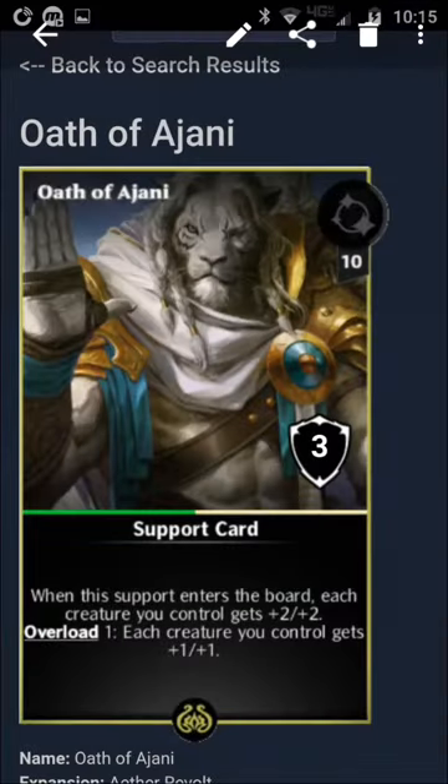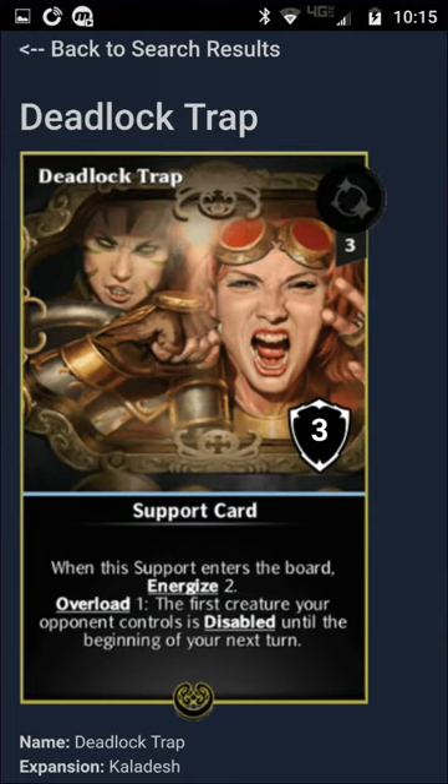They have 2 supports. The first one is: when the support enters the board, each creature you control gains +2/+2; overload 1, each creature gets +1/+1. Second support: when the support enters the board, energize 2; overload 1.